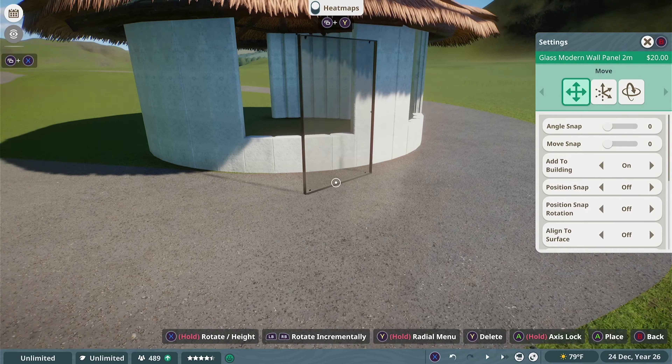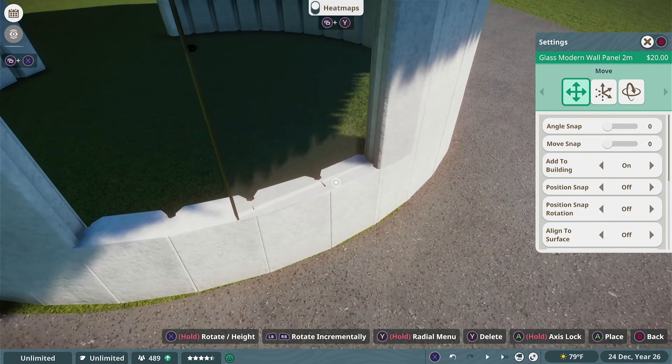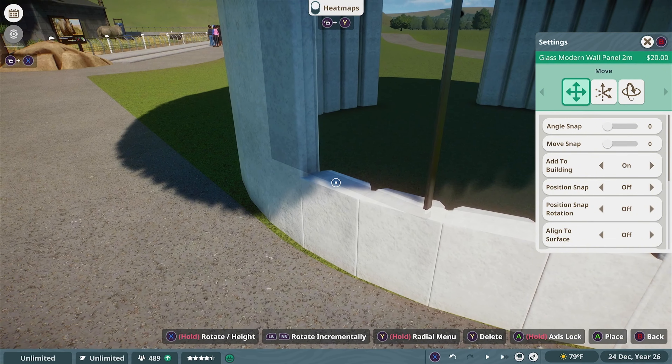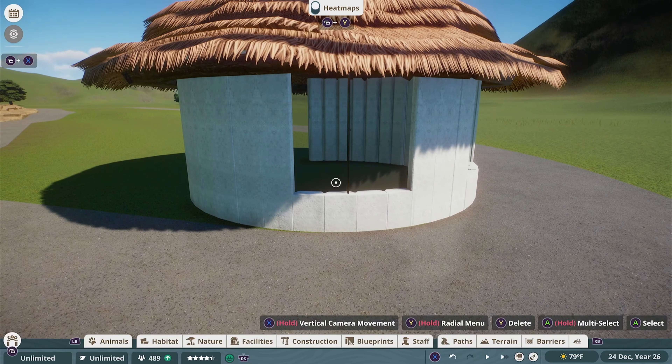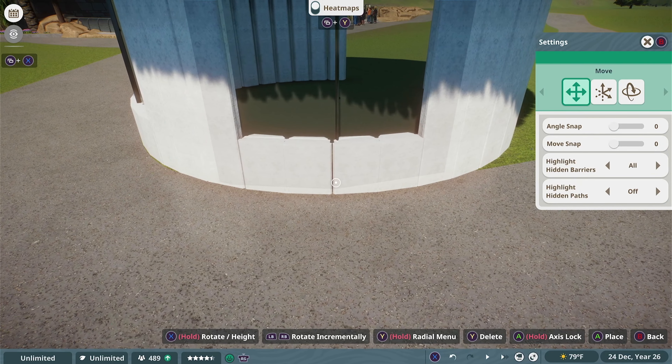This was without a doubt the most challenging aspect of the build so far — not challenging in a traditional hard way, but just a bit awkward to try and put a rectangular piece inside of a circular build. The only part to be wary of when trying this technique is making sure the glass doesn't appear on the inside, because you don't want that to be seen.